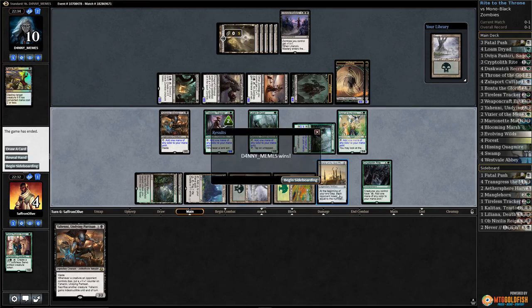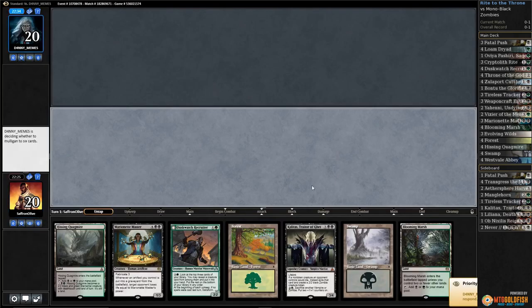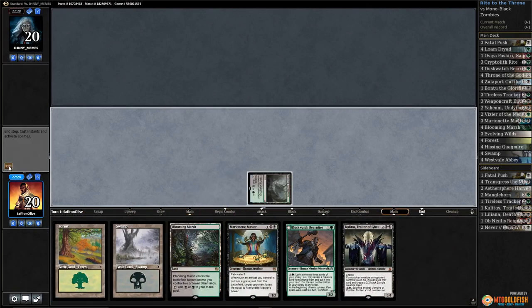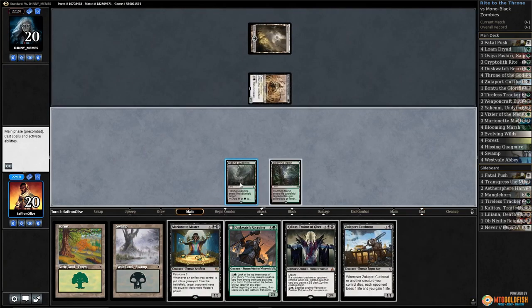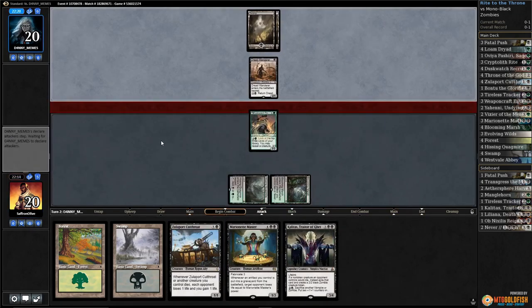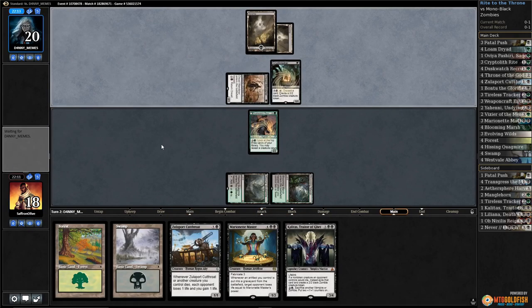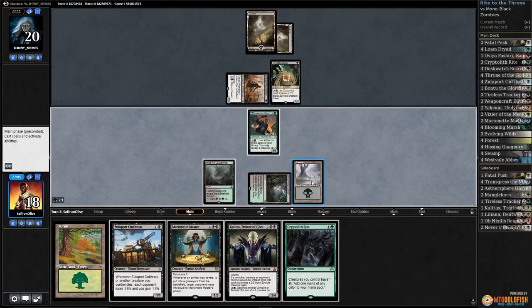We were a creature away from winning that game. Bring in Kalitas, go down one Throne and Avaya. All right, we'll try this — none of our combo pieces but decent creature curve. Quagmire go, opponent has Swamp. No Cryptbreaker, Dread Wanderer. Blooming Marsh and Dusk Watch, pass the turn. Opponent gets in with the Wanderer, we take it down to 18. There's the Cryptbreaker.